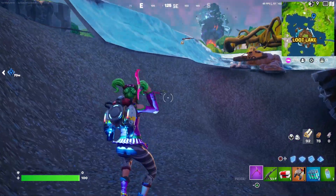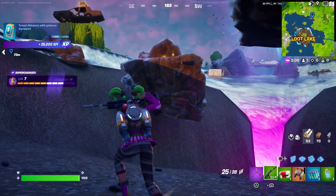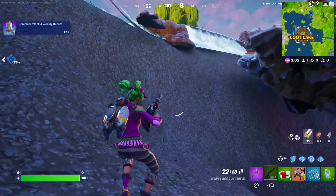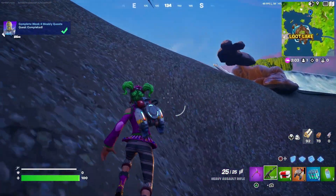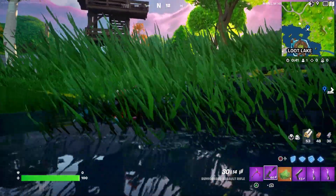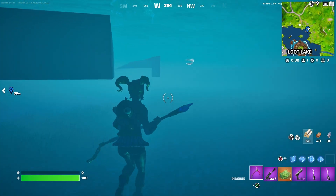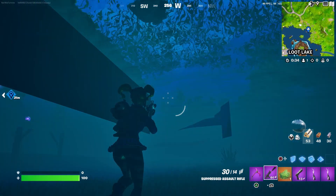We're back with some more Fortnite glitch video, and in this video I'm gonna be showing you this brand new under the map glitch in Fortnite new season. This under the map glitch is one of the best glitches ever in Fortnite OG because you can get anywhere in the loot lake, and the best part is you can even get out of this place if you have a rift.